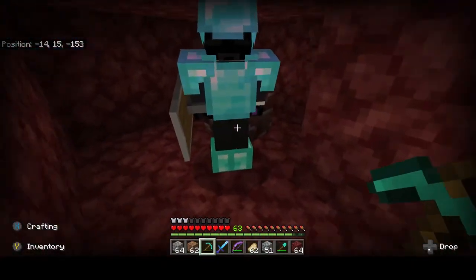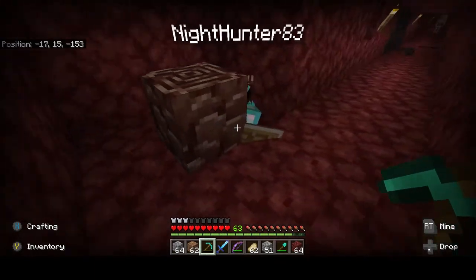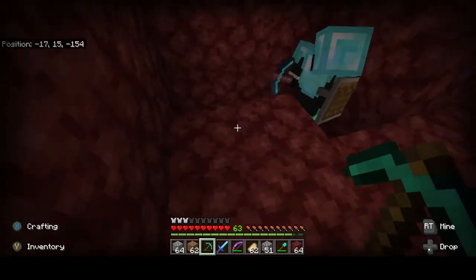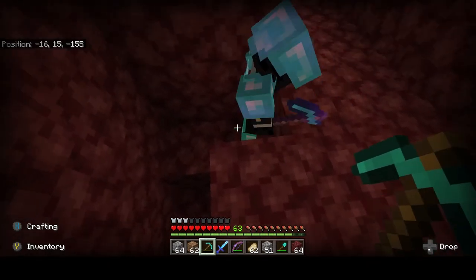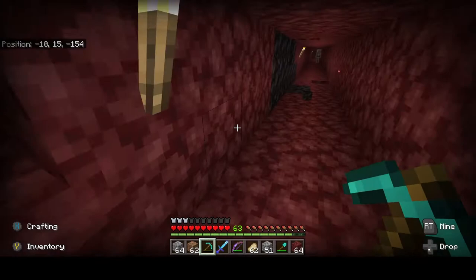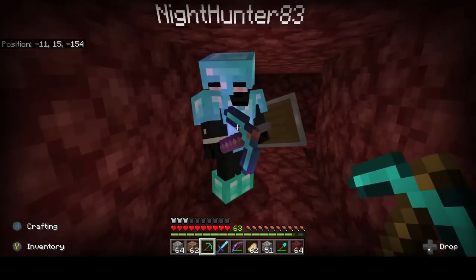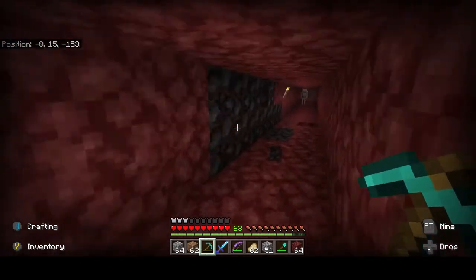So this is what it looks like. If you follow our method, this is pretty much what we're gonna do - we're gonna keep mining and see if we can find more. Did you get it? Yeah, I got it. So yeah, if you want to get some good old ancient debris, that's how you get it. That was actually easier than I thought.